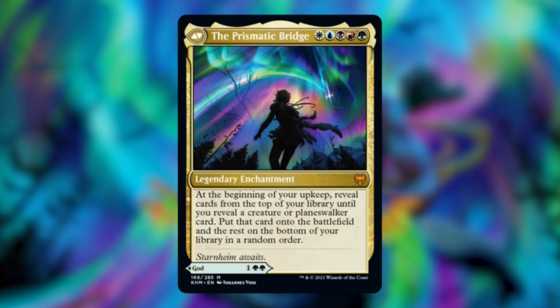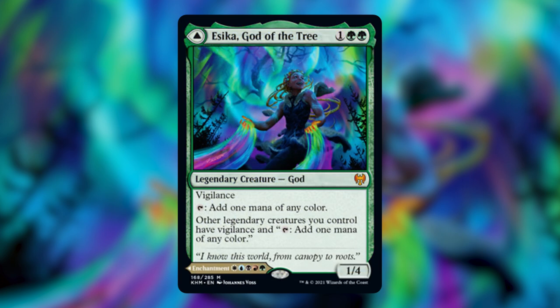This deck was a little tough for me to build because most of the decks that I've seen people building have been either god tribal or super friends. I don't really think that Asika, God of the Tree, is the god tribal commander that we've all been waiting for. And honestly, I don't really want to focus too much on the Prismatic Bridge either. When I see Asika, I really feel like her front side has the most potential and sounds the most fun to play.